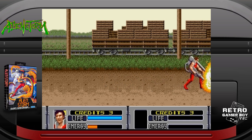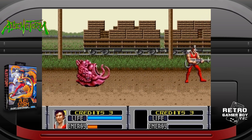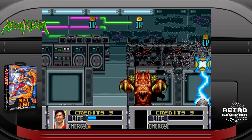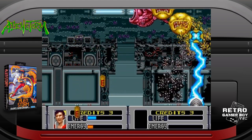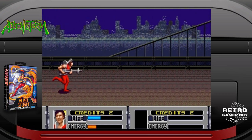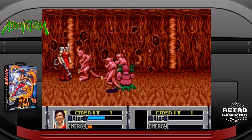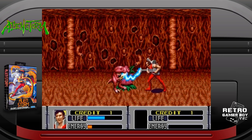Alien Storm is another classic arcade port from Sega, coming to the 16-bit console in 1991. The game mixes first-person shooter elements into the brawler action and has a few levels where you run at high speed dispatching enemies. Thematically the game has a lot of personality and was one of the more visually impressive Genesis games of its time. The combat is fun if a little clunky as the game tries to merge shooting and CQC together. It's two-player and a decent addition for beat'em up fans.